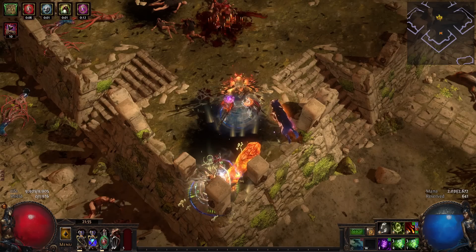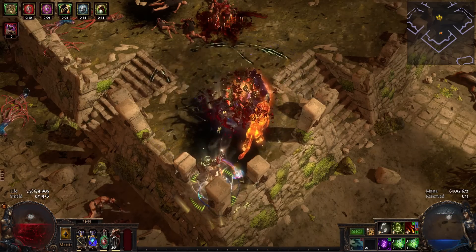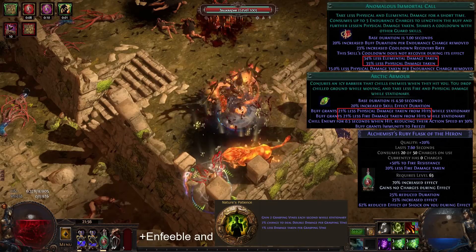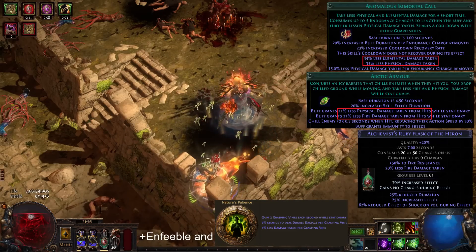More layers that help against one-shots are capped spell suppression, Immortal Call, Arctic Armour, and Ruby Flasks, while also taking other damage types as fire.